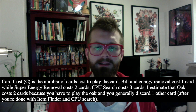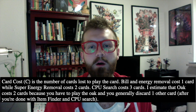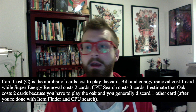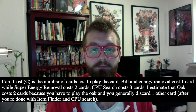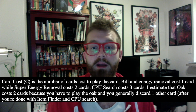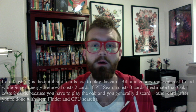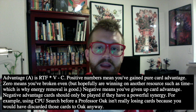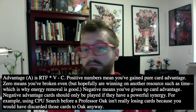So an Energy Removal would have an RTF score of one because it discards one energy from your opponent's side, while Professor Oak would have a value of seven because you're getting seven cards from it. Lastly, and most importantly especially for base set era, is Card Cost — basically the net gain or loss you're getting from playing trainer cards. If you play Professor Oak, you're discarding it plus maybe one other card but gaining seven, giving a net gain of five. Super Energy Removal costs you the card plus another from hand but also discards two from your opponent, so it's almost a net zero. The final equation — what they called Gameplay Advantage — was: take your Resource Trade Factor, multiply it by Versatility, then subtract the Card Cost. This gave a value representing how essential that card was to your deck.